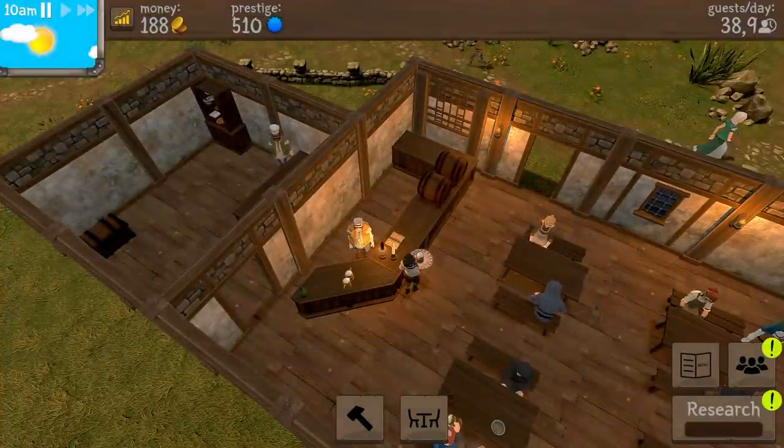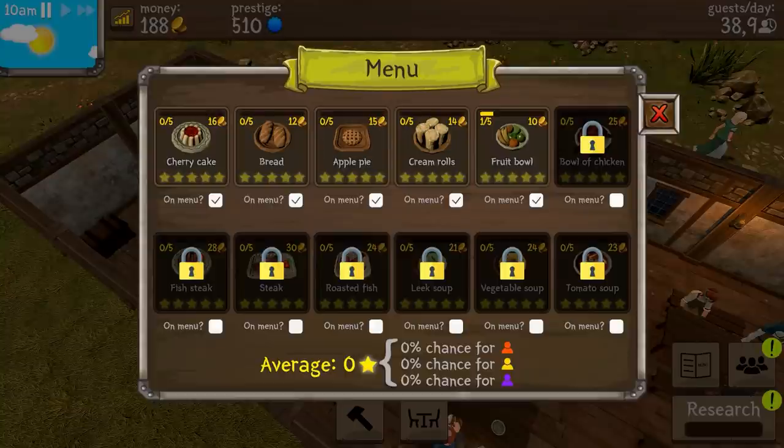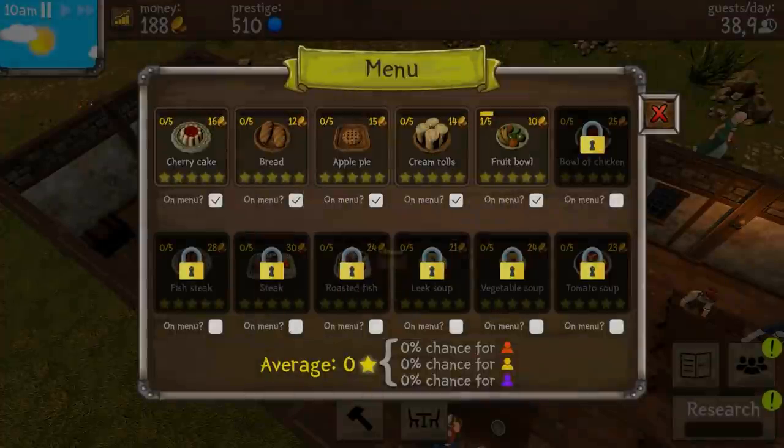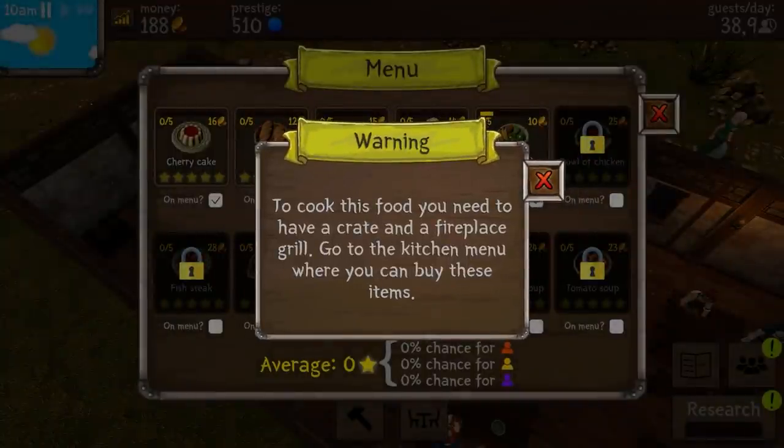Cherry cake, bread, apple pie, cream rolls, fruit bowl - okay, we're selling everything already on the menu, which is good. These are the orders and this is the price. Bowl of chicken, fish steak, steak, roasted fish, leek soup, vegetable soup, tomato soup - we can unlock those. To cook this food, you need to have a crate, a fireplace grill, and a chopping table. Go to the kitchen menu where you can buy these items - that's how you unlock new things.